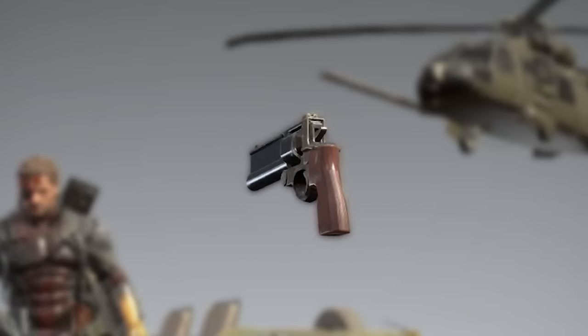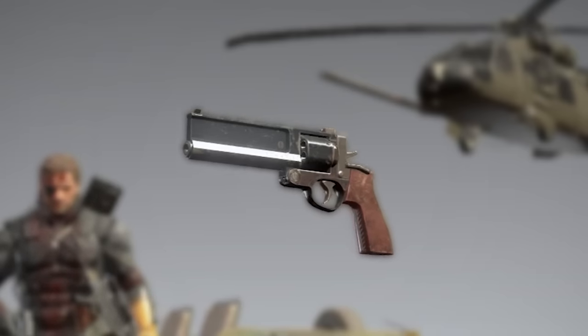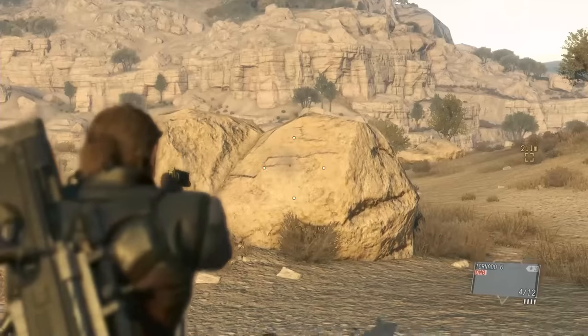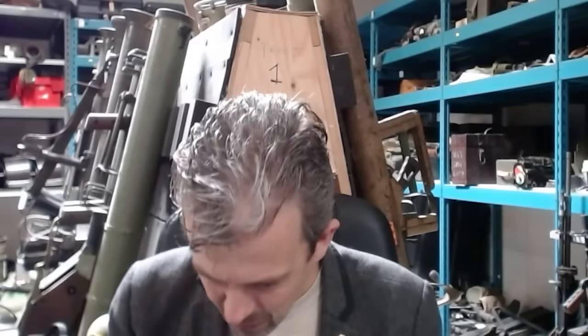Revolvers figure pretty heavily as signature weapons for a couple of the main characters in this game. This one looks very chunky and heavy — I can't think of any particular design it matches. It's far too bulky in the receiver, with a massive rib on the barrel. Pretty fantasy stuff. The special ability that this weapon can ricochet bullets off walls — bullets either ricochet or they don't. Deliberately ricocheting bullets does happen in riot control, where less-lethal rounds are bounced off the ground, but it's very rare and it's not weapon-specific, needless to say.